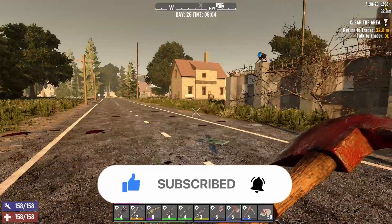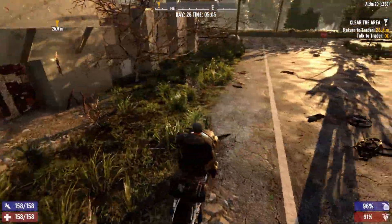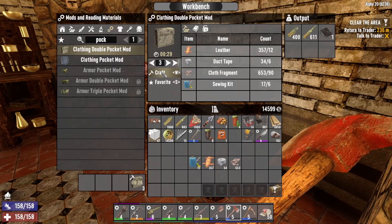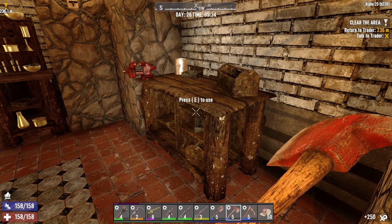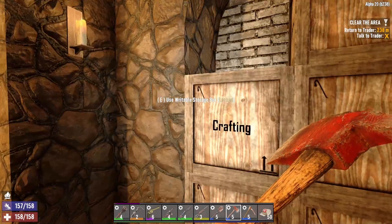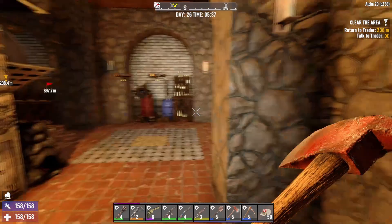We'll come back and visit Jen here. I think I might try to go make those double pocket mods for our clothing pocket mods. Let's go look what that entails. It just takes these four ingredients, and we've got three on the way. Get that made, and then we'll head to — hopefully Jen will be open. That was actually pretty quick getting over here and getting this done.